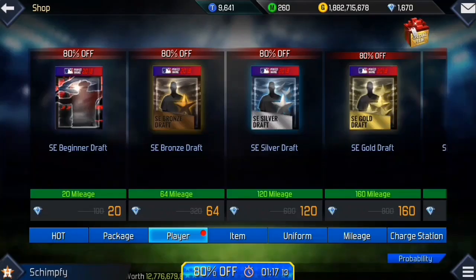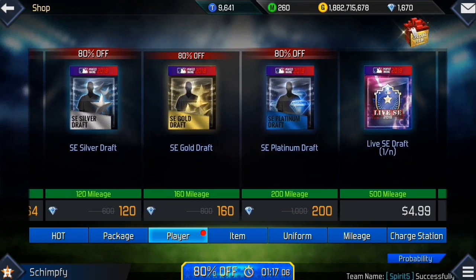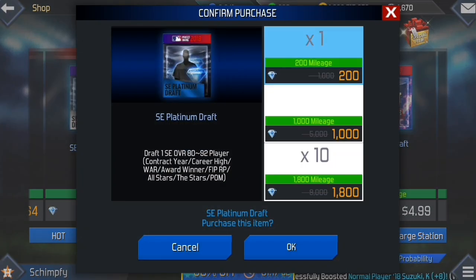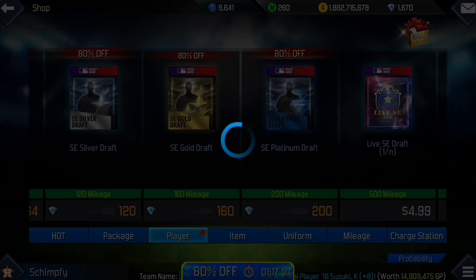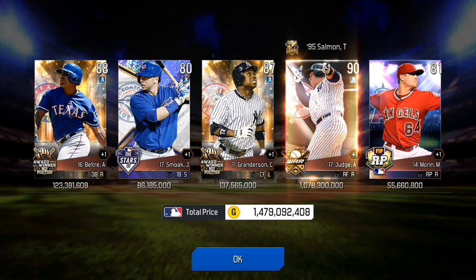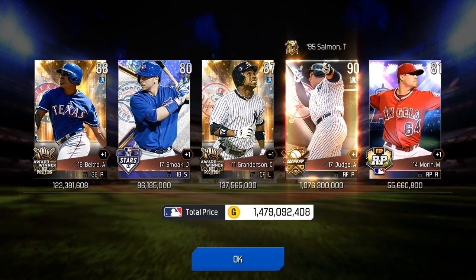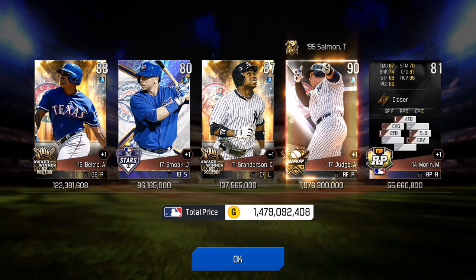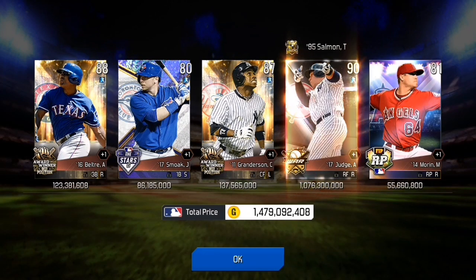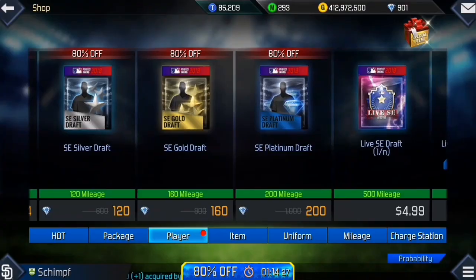There was a sale on the platinum drafts, so I'm gonna pick up some of these. Let's start off with five — fire animation, 1 billion coins, Aaron Judge. Nice card, honestly very nice. 1 billion, 90 overall. 88 Beltre, Curtis Granderson 87 overall is nice too. Those are honestly some pretty nice cards. That is 1,000 diamonds well spent.